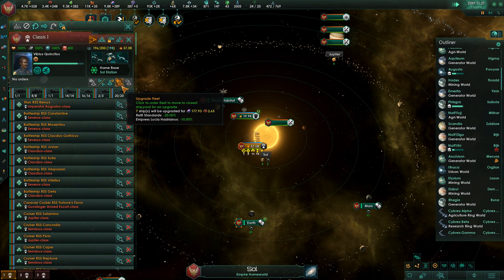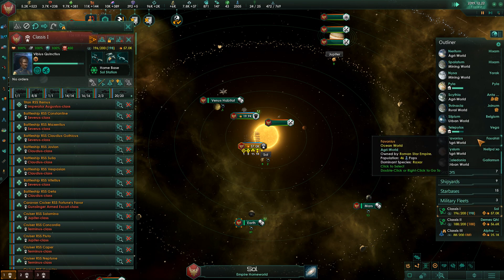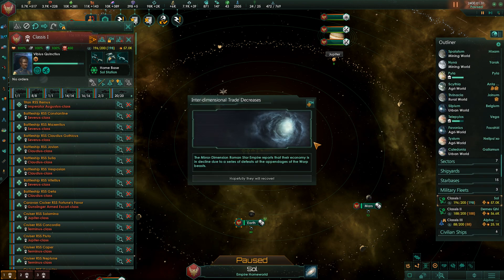We have a few more upgrades that need to happen. I'm not going to click that button again because I feel like that cost is lying to me — I feel like that's per ship. Construction complete. That's the only thing I could pin the sudden disappearance of my alloys on from last episode. Queuing up upgrade orders. It wasn't supposed to be that much.